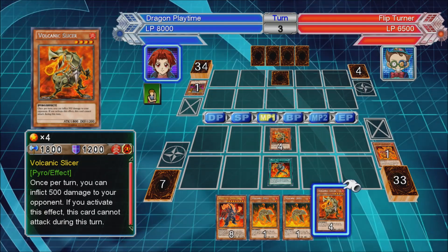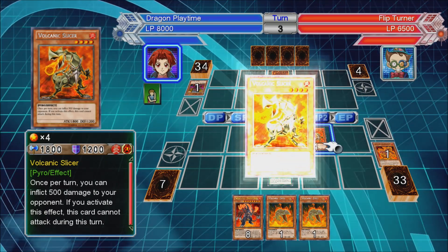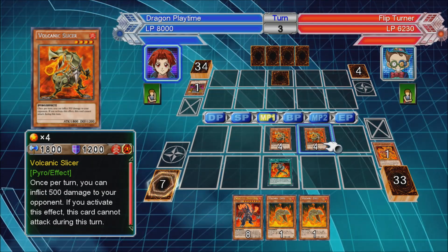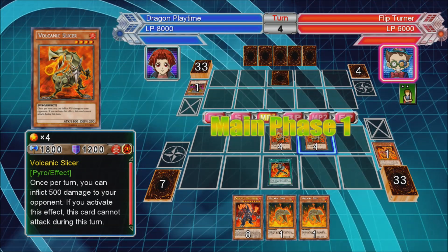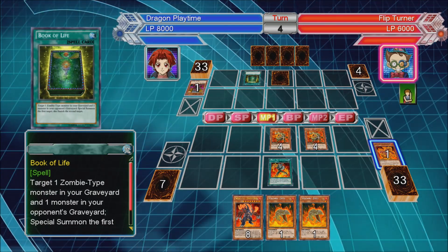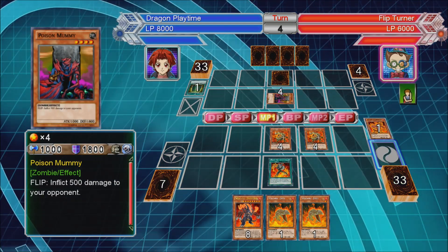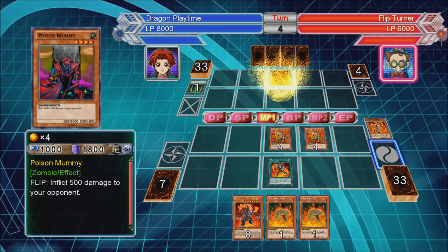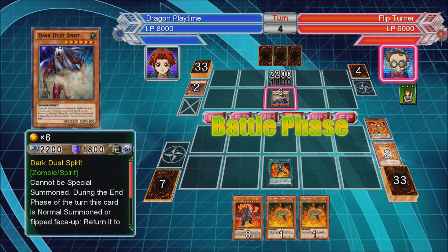I'll take 500 from that. Poison Mummy. Another Slicer - there we go, another 500. Book of Life - he'll bring his Poison Mummy back and get rid of my Scattershot. He's got a tribute summon. Dark Dust. Yeah, there go my monsters.